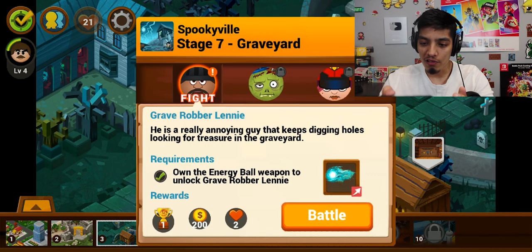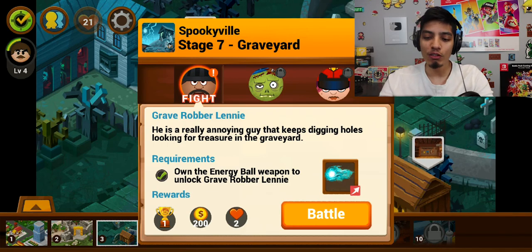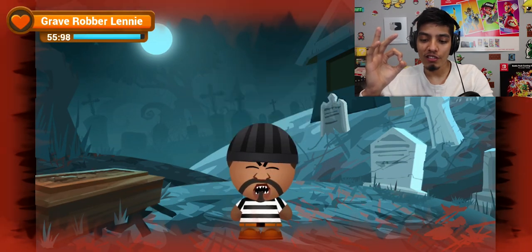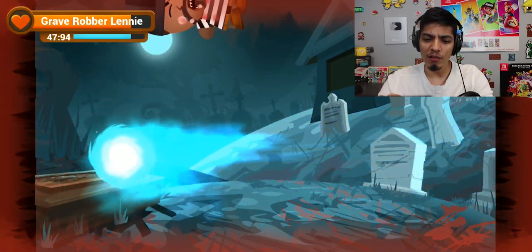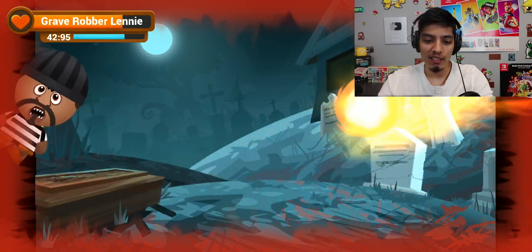There's a robber over here — let's go take him down. Good thing we got the energy ball because we actually needed it to fight this guy. Grave Robber Lenny — he's a really annoying guy that keeps digging holes looking for treasure in the graveyard. He definitely deserves this beating! Oh there's a fire one and a blue energy ball — they both appear from my shots!